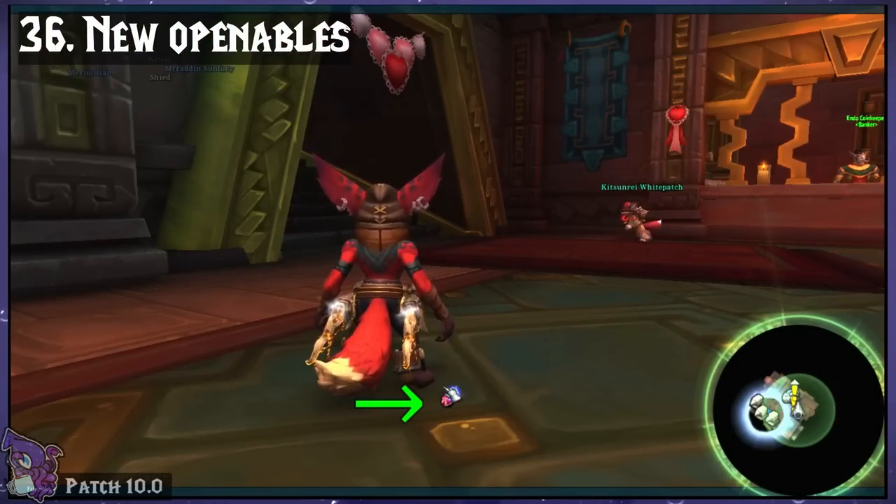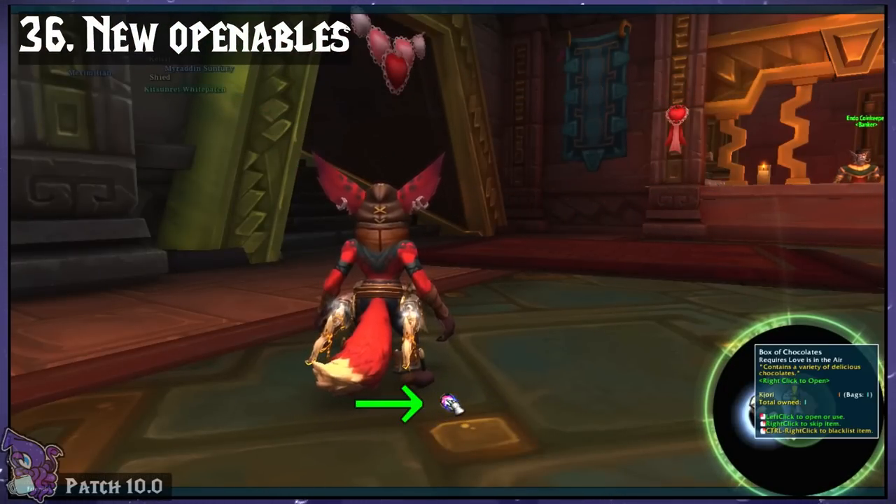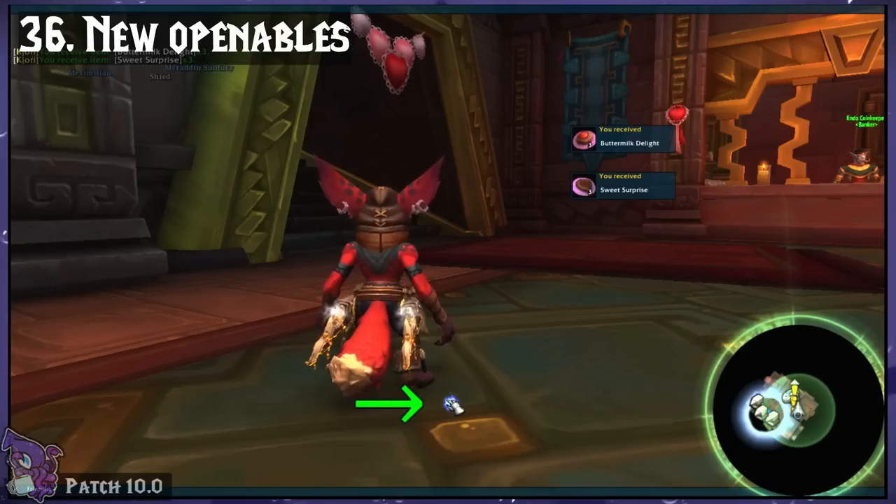New Openables. This creates a button that will show any time you have an item in your bags that you can open or use, like gear tokens, chests, and recipes.